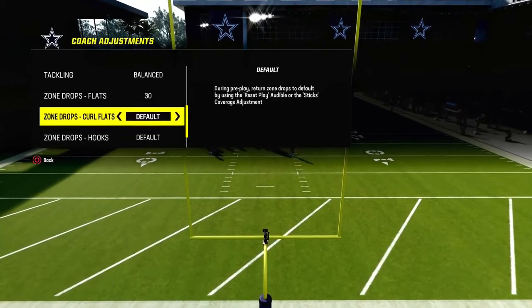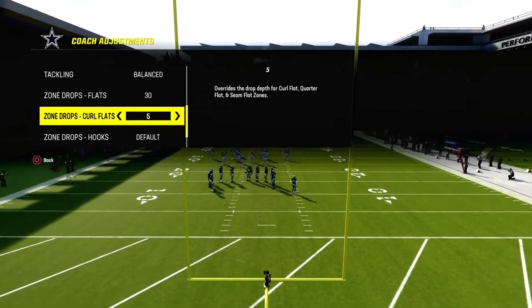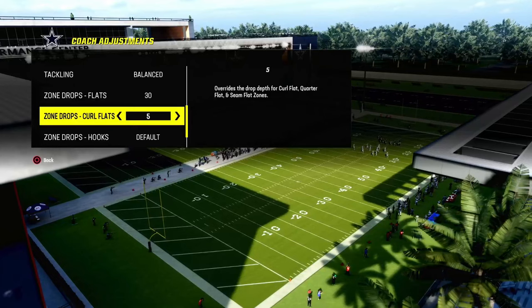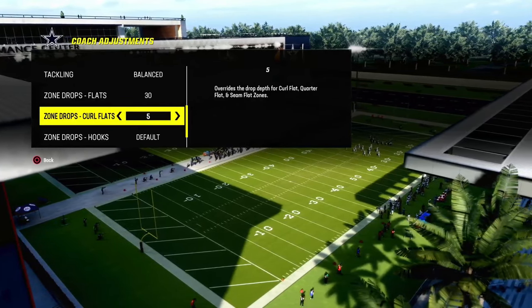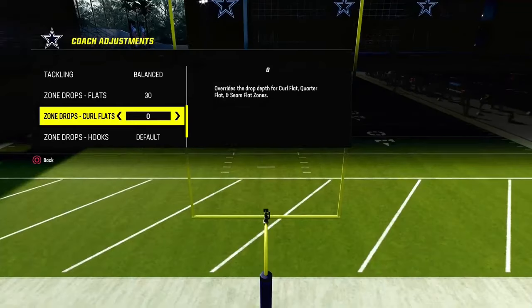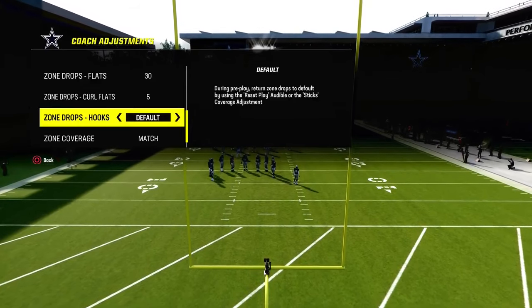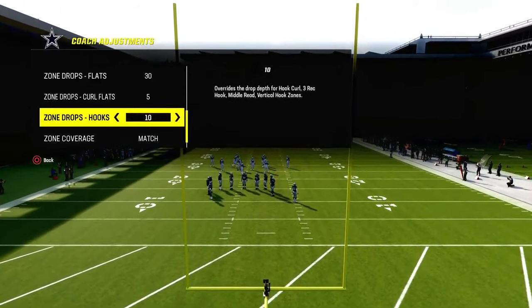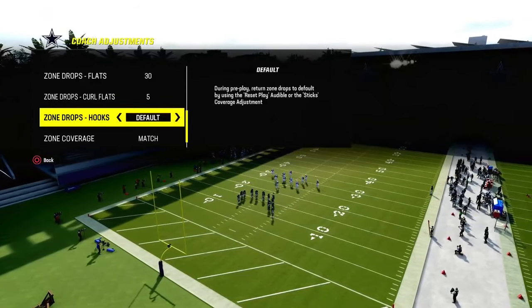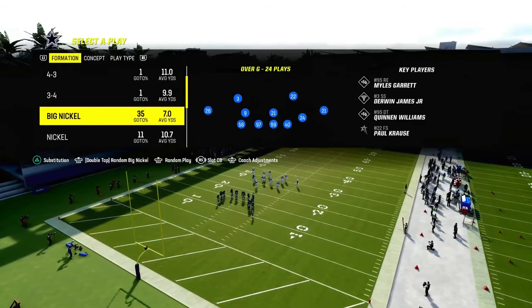We're going to put our flats on 30 and our curl flats on 5. If you're playing somebody that is running RPOs or they're trying to hit you really quick in the flat and you just can't stop it, bump these curl flats down to 0 — they actually pick off bubble screens. The hook curls you can put on 5, 10, or 15, or just leave them on default.